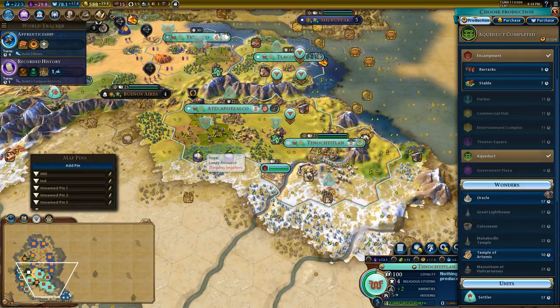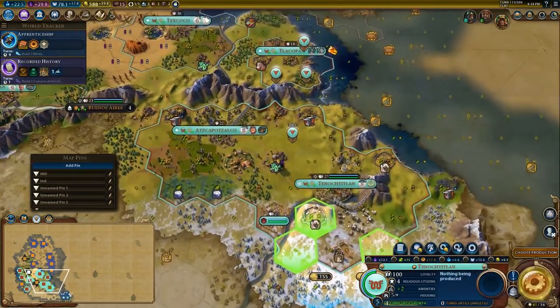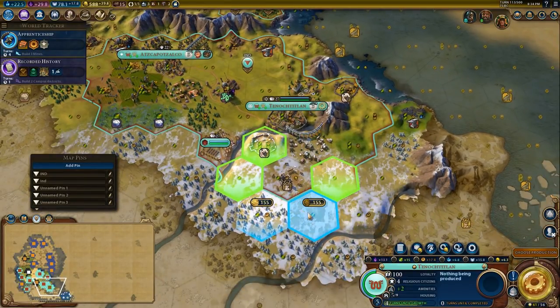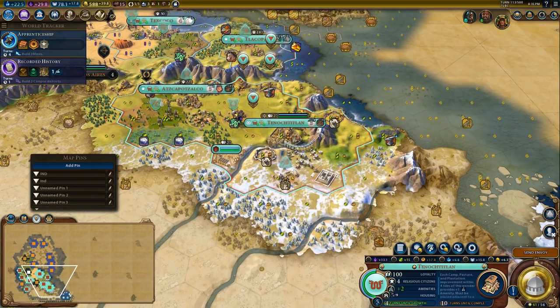There are one, two, three, four, five, six — so that would be worth six amenities. I think I'm going to build that here, and then later on I can place a theater square on the deer, because I would happily lose this to be able to get a slightly better theater square.